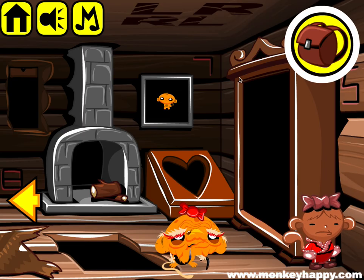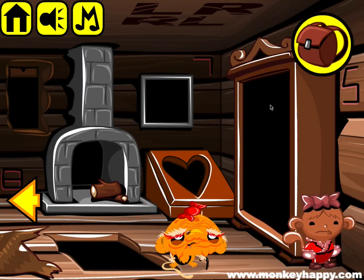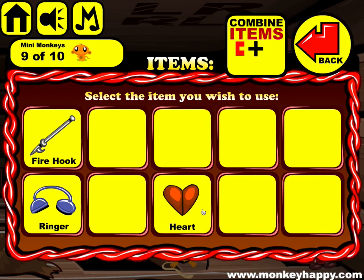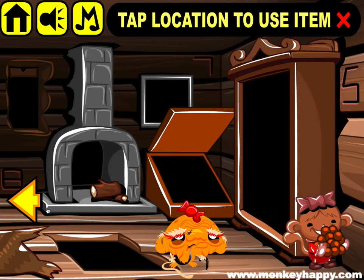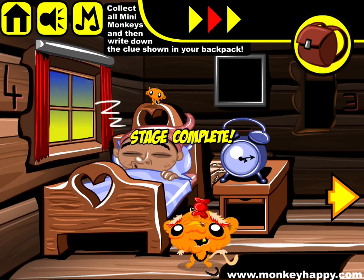Open that up, combine these two key parts and put them in here. Then we've got 20 candy pieces to give to this monkey. We combine the hard parts and stick that in here. We combine the clock with the ringer and we finish the stage.